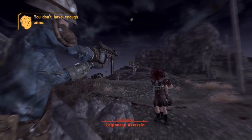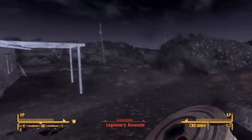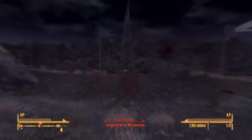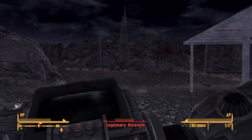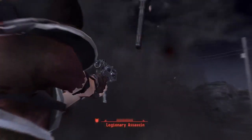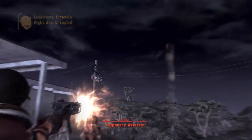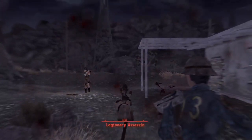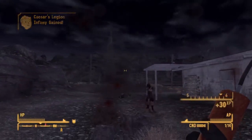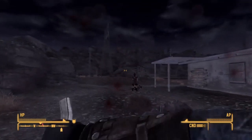I set a couple of frag mines, which is good — let them walk towards you and they die. But these guys are strong so they won't die right away. I throw some dynamite and the guy still doesn't die, but I think this last one kills him. Boom, in your face! It's funny having a gunfight while listening to the radio.